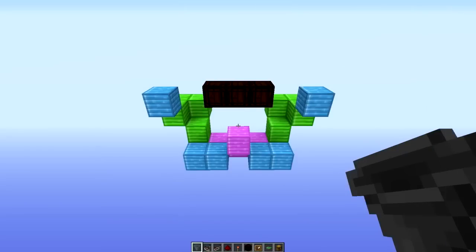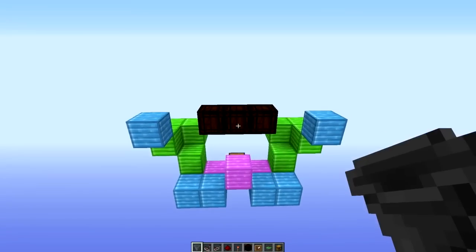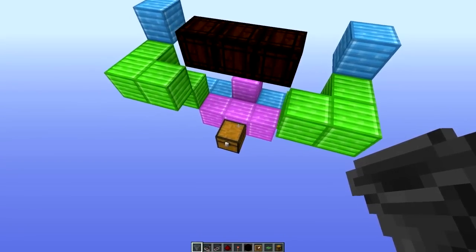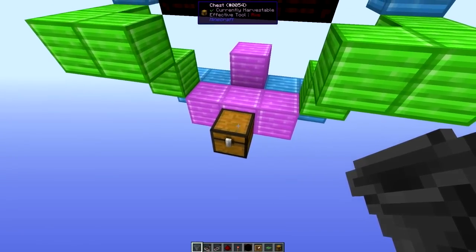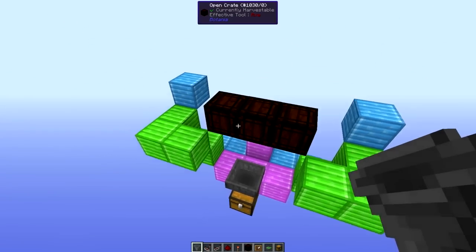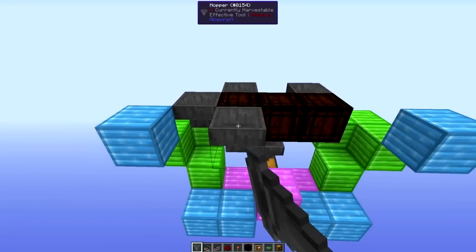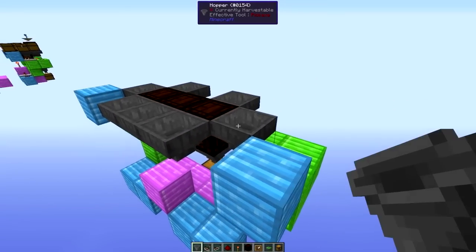Firstly build yourself a platform that looks like this. The blocks in the middle there on the top are the open crates, and all the other blocks are the Botania metal blocks — they don't have to be those, I've just used them because they look pretty cool. Place a hopper on the chest and then come up to the open crates and place hoppers around like this. Be sure to keep the one that is above the chest completely open.